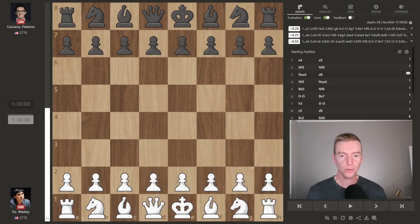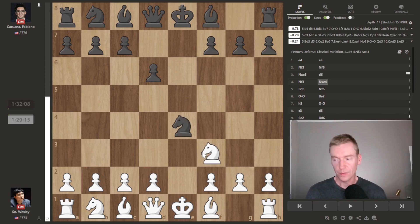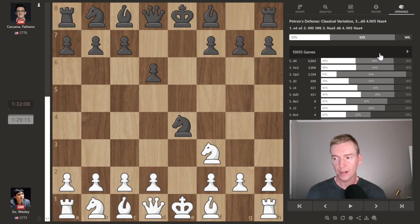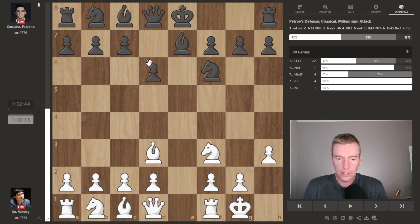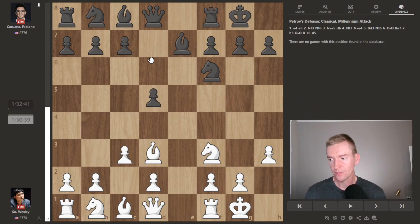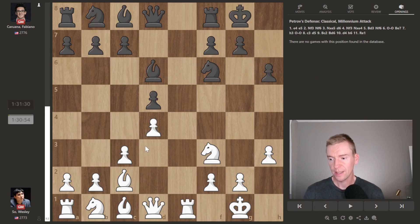Next up we have two Americans: Wesley So with the white pieces against Fabiano Caruana. We see a double king pawn, which leads to a Petroff's defense. This is all mainline stuff until bishop to d3 — this move is pretty rare. We have thousands of games here but bishop to d3 drops us down to about 200 games. Kingside castle, bishop e7, pawn h3 — there's no bishop to g4. Black is just a little bit behind in development, but it's kind of a standard Petroff position, very close to equal. Castle, c3, d5, bishop c2 — this is sort of transposing to a standard Petroff once d4 is played. There it is. h6, rook e1. At this point we're following six games, they're kind of on their own pretty soon — an hour and a half each.